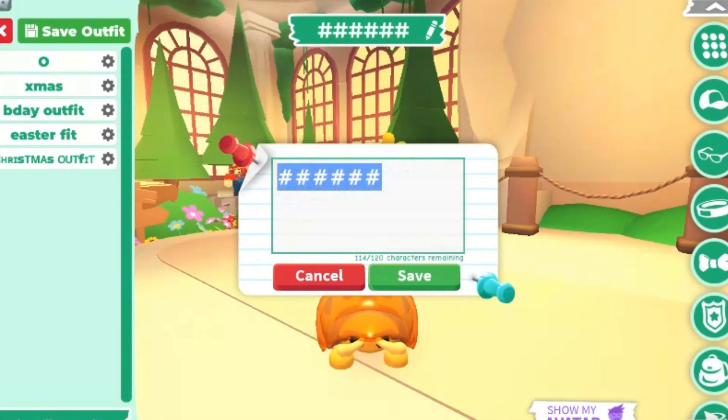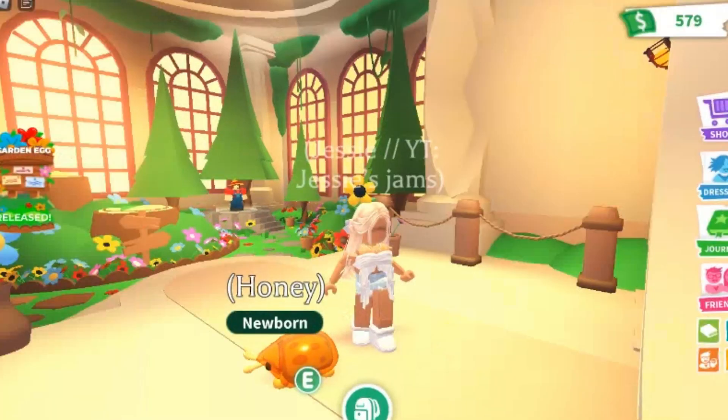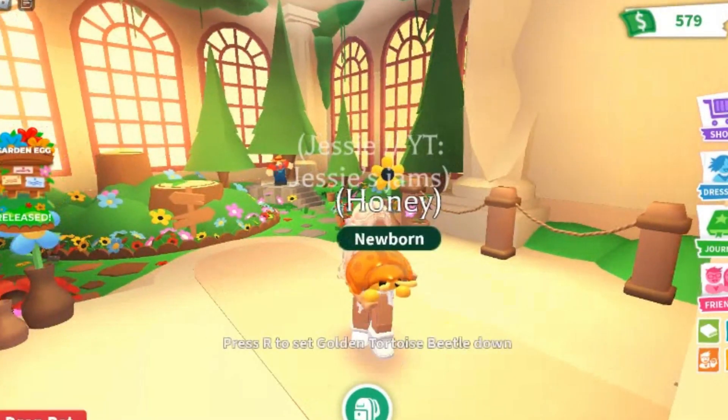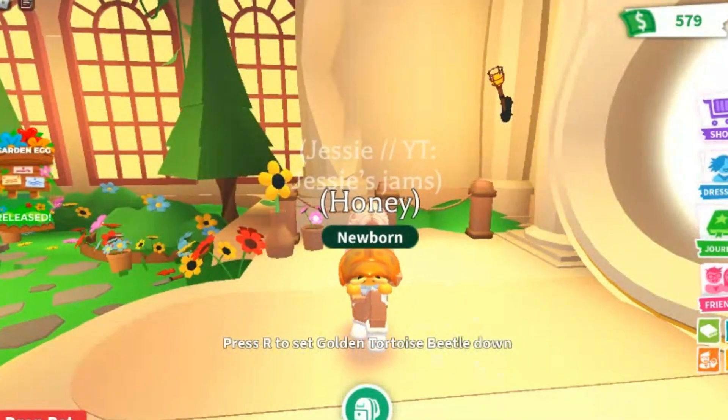Oh, it's caps lock — that's not going to work. How about something cute? Let's call it Honey. I think Honey is kind of cute — it's basic but cute. So this is our Honey tortoise beetle, and oh my goodness it's so adorable guys, look at it!